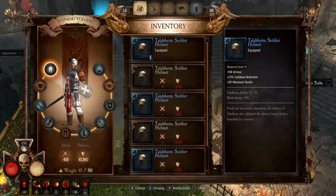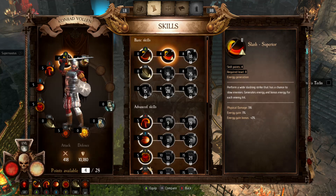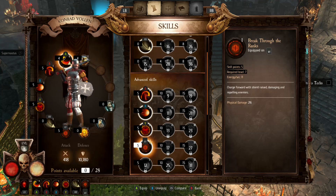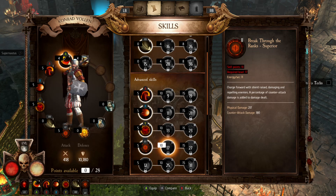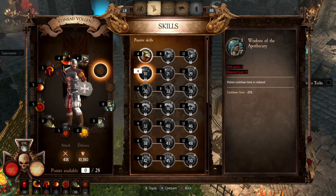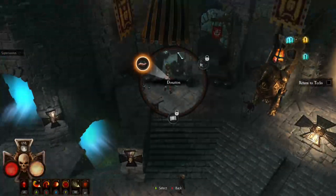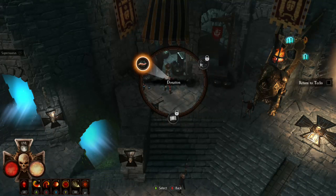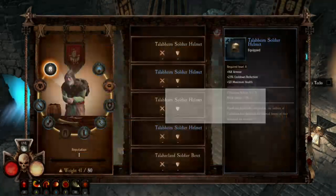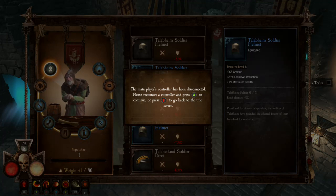I need to check whether I need to actually select the improved skill or whether it's just already active. It's not already active, so we want to switch that to the level 2 version of that skill. We've also unlocked the Breakthrough the Ranks option. The next passive skill unlocks at level 10 — we're level 8 — and it'll reduce the potion cooldown, which will be useful. Can we do any trading here yet? I can't trade, I can't do a relic hunt, but I can make a donation. If I donate items to the collectors, my reputation goes up.